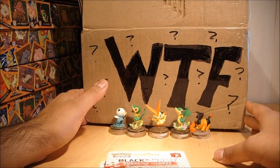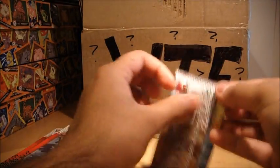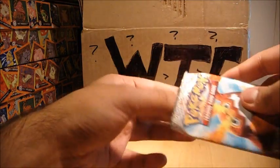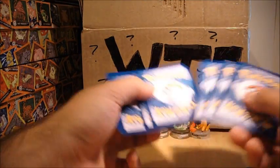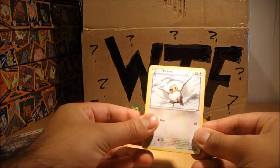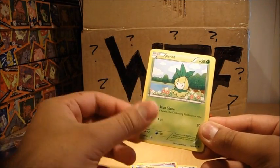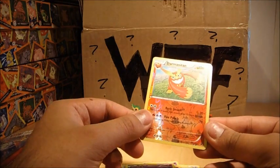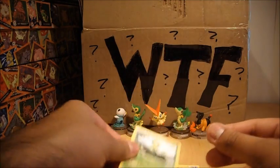We're going to go on to the pack openings first, just to kick off the video. We'll start off with Darmanitan. So we have Piddov, Gothita, Sandile, Petilil, Joltik, Drulba, Watchog, Seagalith, Darmanitan Rare Reverse - that's nice, very cool. And a Liepard Rare, which I've got plenty of already.